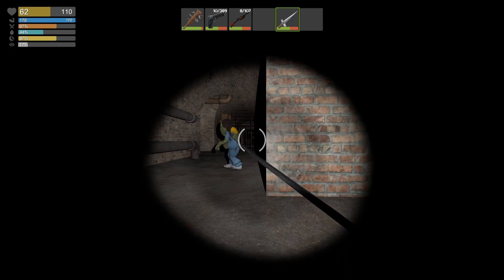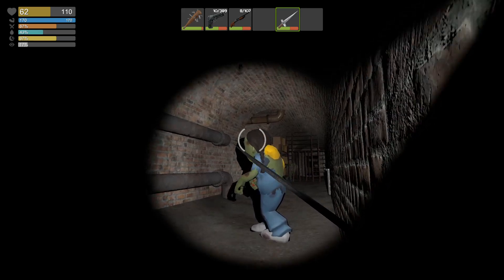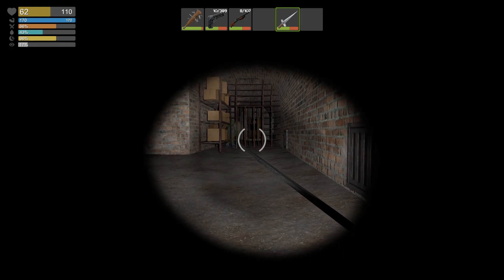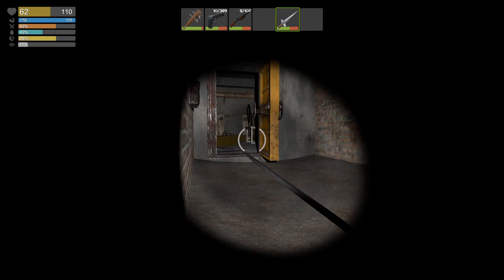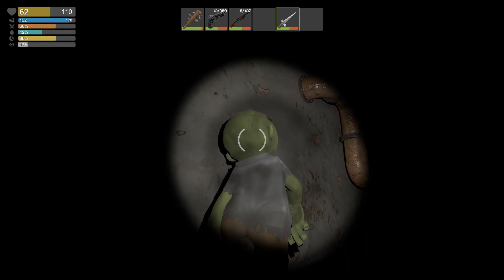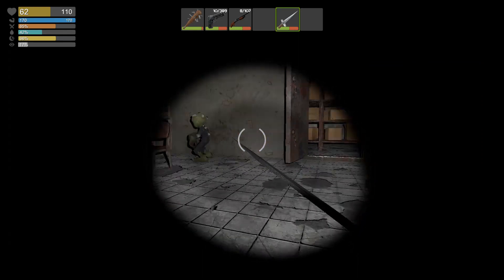Oh, the damn riot shield guy. Hold on. I know he's after us, but we gotta kill this girl — we don't need a spitter going after us. And he actually didn't see us. We're gonna let him beat on that door. He might actually break it. I'm not sure if it has any durability, because I have seen him break some metal doors.